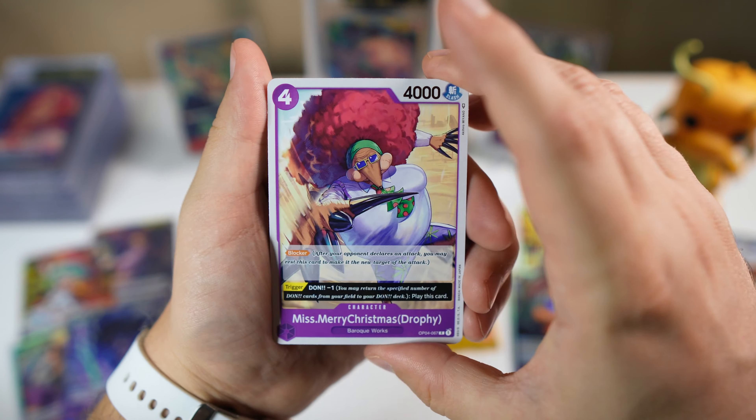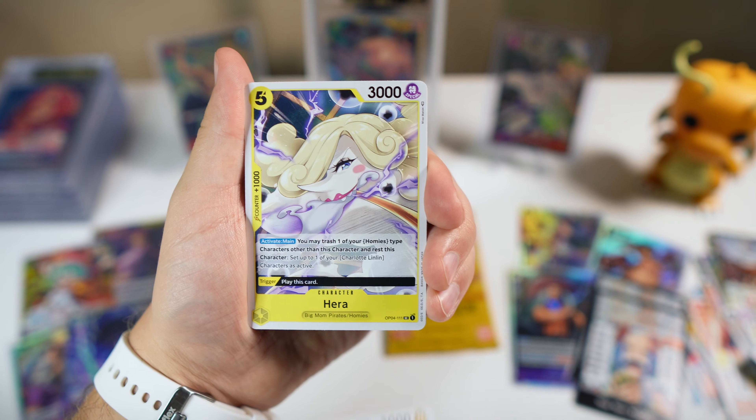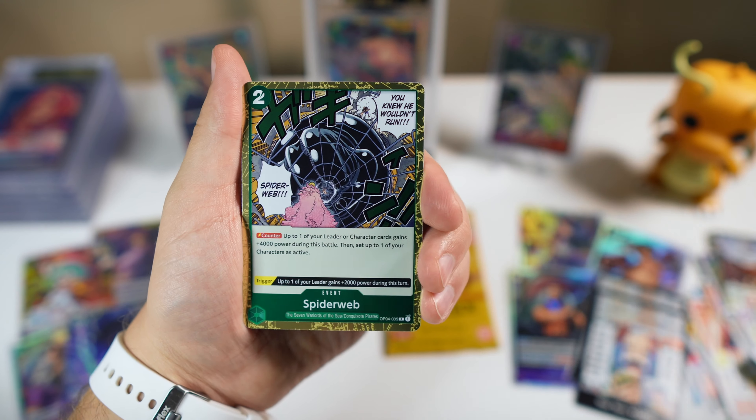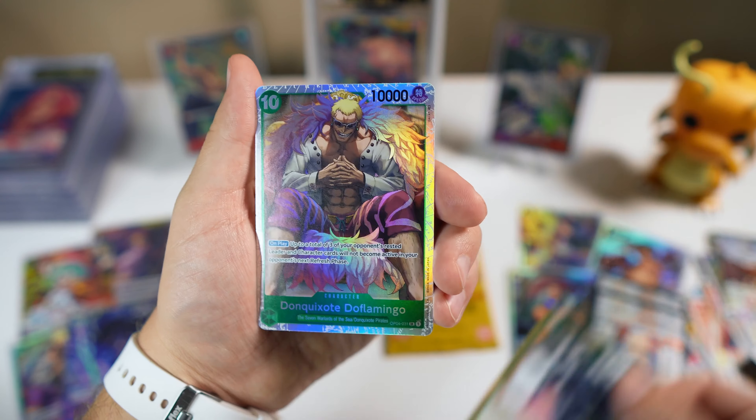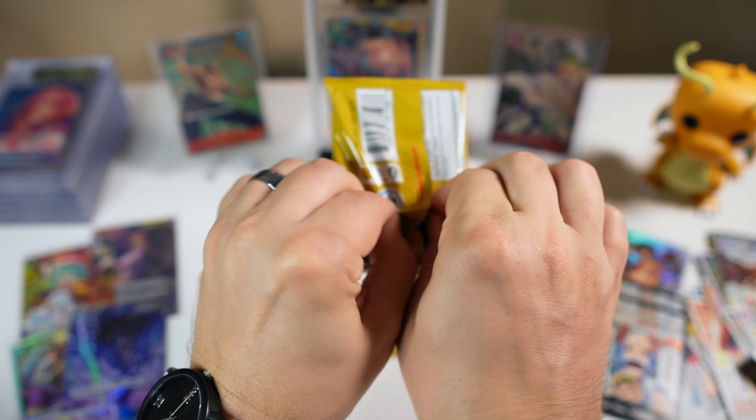Oh, there we go — we got the Crocodile. Very cool. This set definitely has a lot of the Alabasta characters in it, and being the villain of course — Crocodile. Not bad.